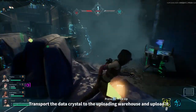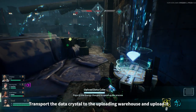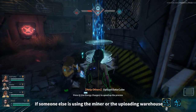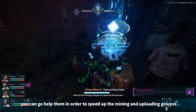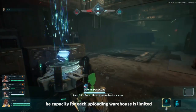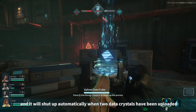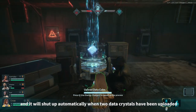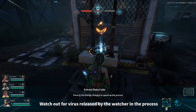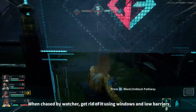Transport the data crystal to the uploading warehouse and upload it. If someone else is using the miner or the uploading warehouse, you can go help them to speed up the mining and uploading process. The capacity for each uploading warehouse is limited and it will shut automatically when two data crystals have been uploaded. Watch out for viruses released by the watcher in the process. When chased by a watcher, get rid of it using windows and low barriers.